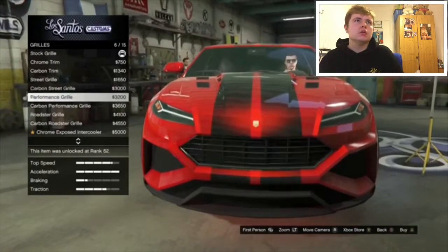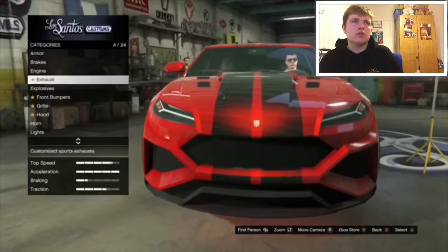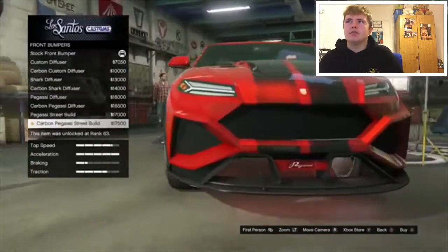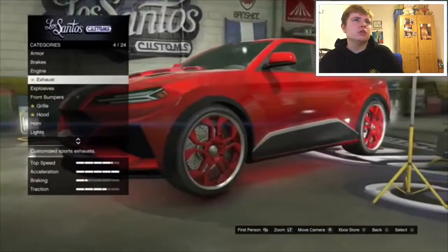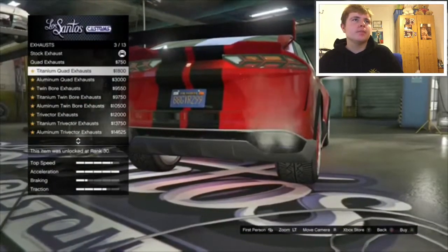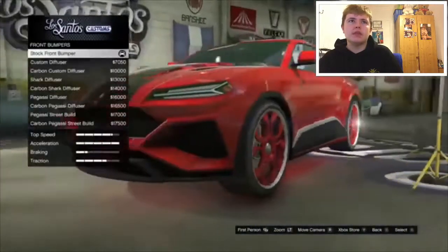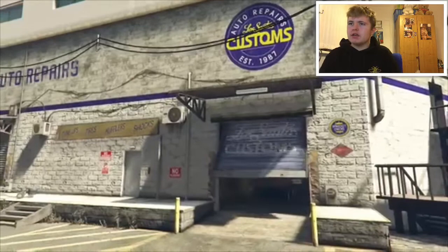Front bumpers — I don't have enough for all this. I can't even afford those anyway. Explosives — obviously not. Exhaust — I've always liked the Titanium one, so I'm going to go with those. Engine — I can't afford anything else anyway. That is the car. That is a pretty nice car, actually.